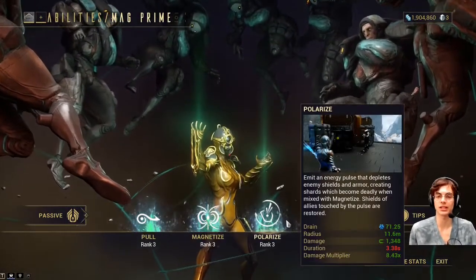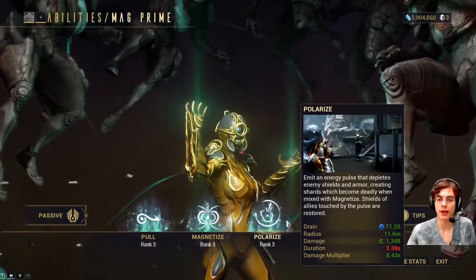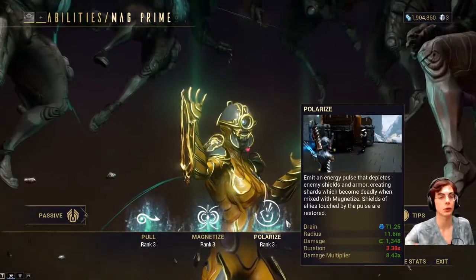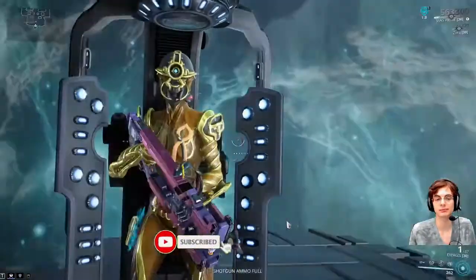Mind you, the stats you see are actually 105 higher because of Energy Conversion, Pax Bolt, and Growing Power — they don't include those in the actual displayed stats for some reason. But yeah, that's pretty much it for Mag.